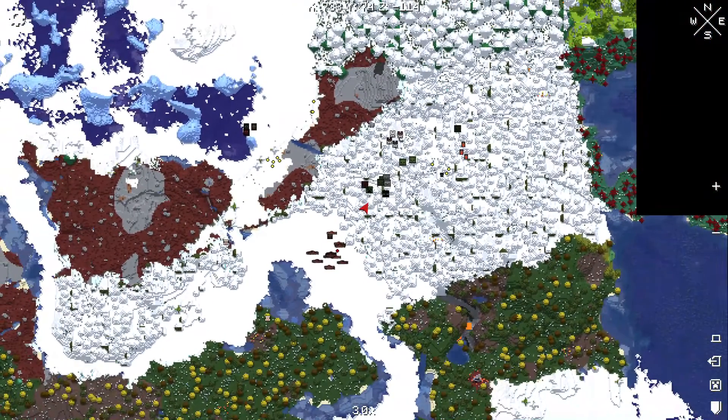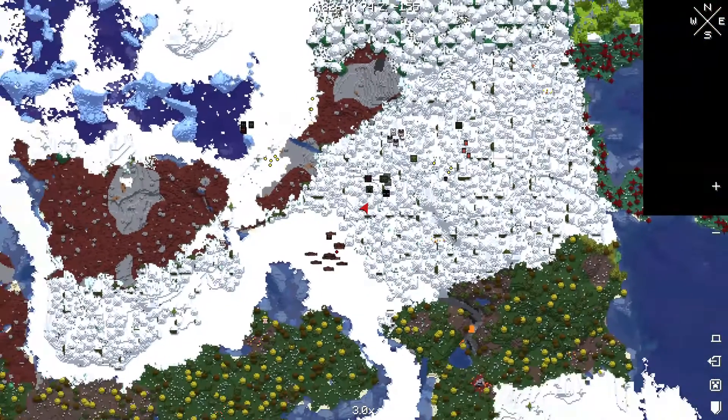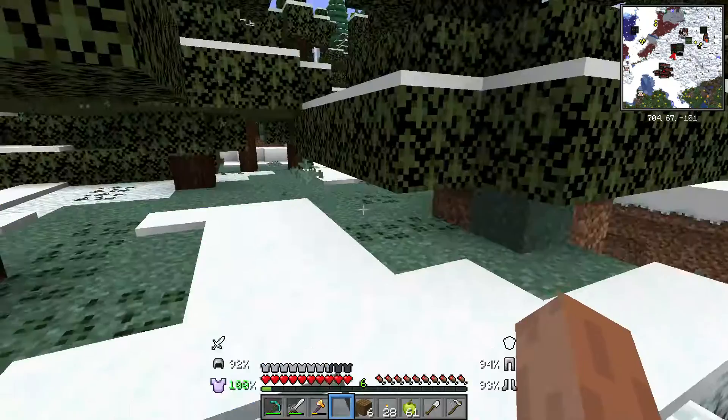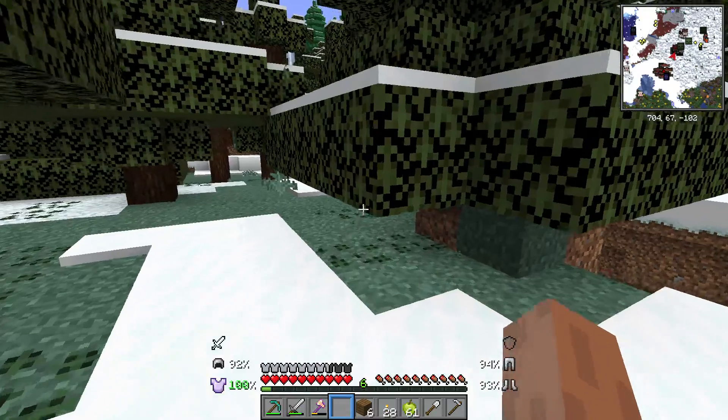We are here. I don't know what here is, but that's what we are. And we're trying to get to over here. It's another exciting day. It's day six of the quest for the elusive rainbow sheep. We don't find it by day ten, we're giving up.